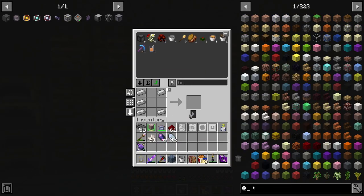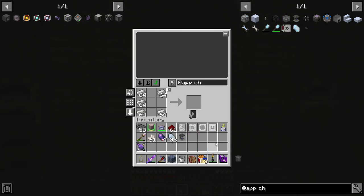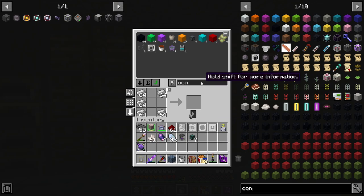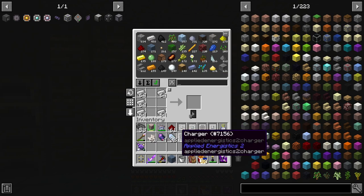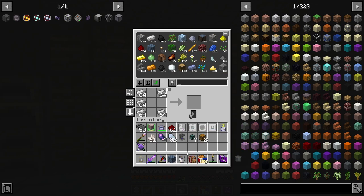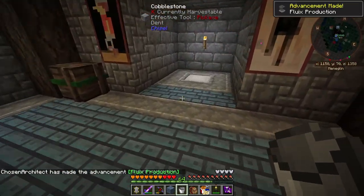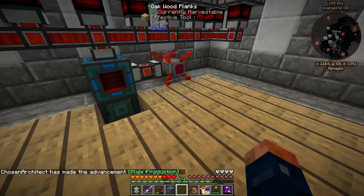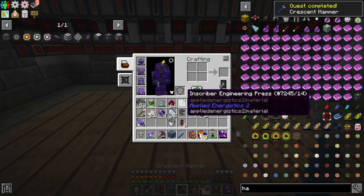Back to Applied Energistics — charger, bam, we have a charger. This can work right off regular power and we're going to need some conduit to get this started, plus a couple of chests. We're going to get this process automated — I don't think we need any filters. I'll grab some Hardened Flux Ducts and connect this up very simply with a hammer. I'll set this up right here because this is a temporary setup.